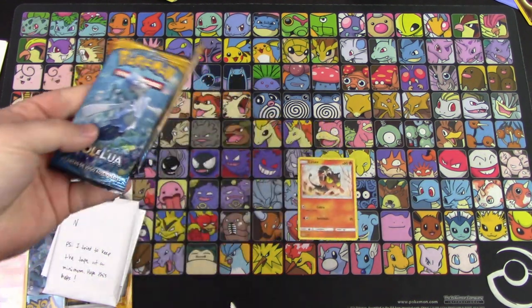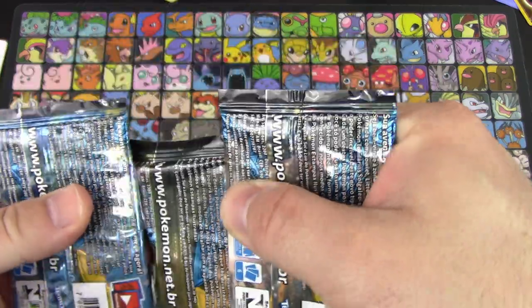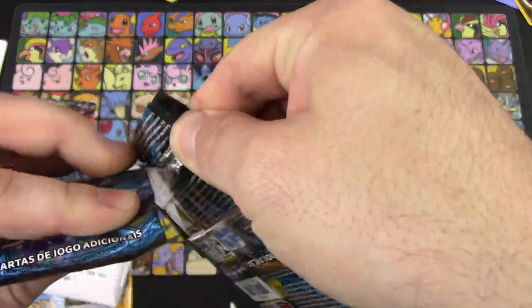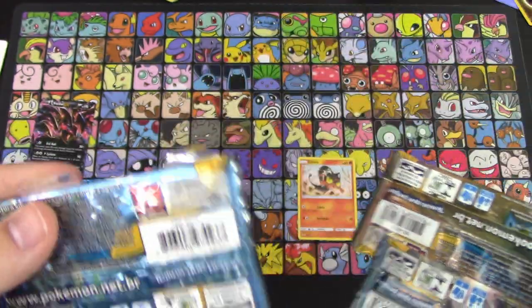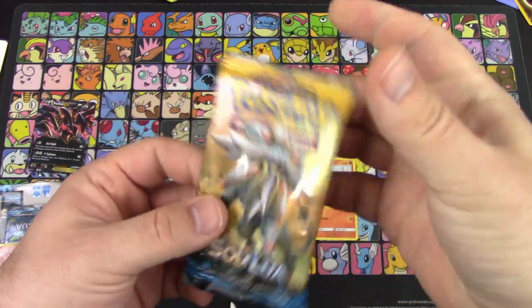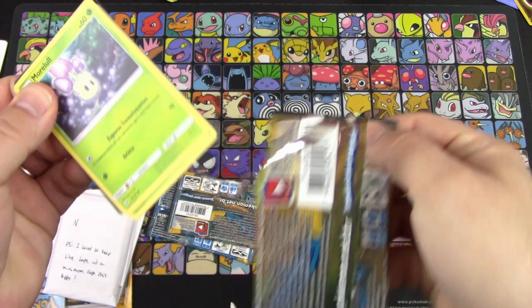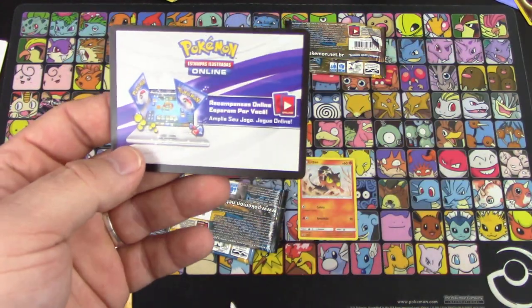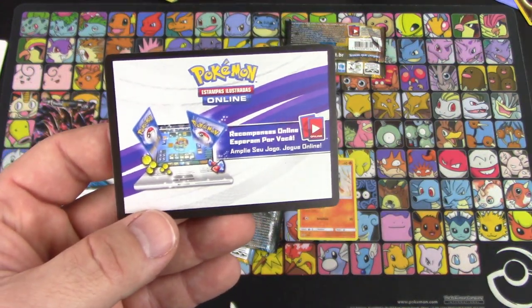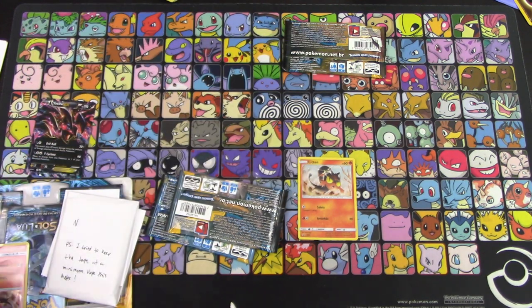All our packs are out. The packs are stuck together — actually taped together, what the heck! Super weird. Okay, I guess we'll start with the Solgaleo pack instead. The code card is actually kind of neat — I like this color. Wow, that is really neat. We'll try one to the front.